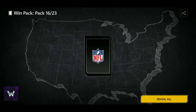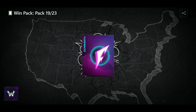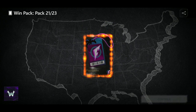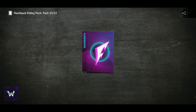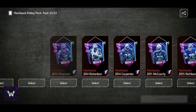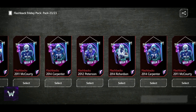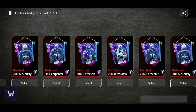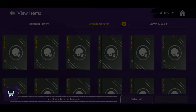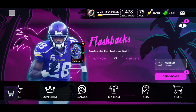We got a few more win packs left — give me a master, give me a Flashback, give me like 20 collectibles! Alright, two left... and no master. On to the Flashback Friday pack now — this guarantees a banner. We'll go with Jason McCourty, week three. Actually — we're getting Carpenter because he's west coast. There we go!